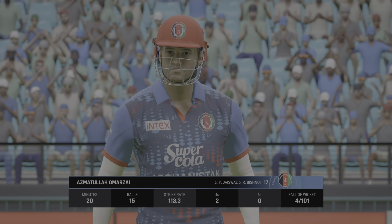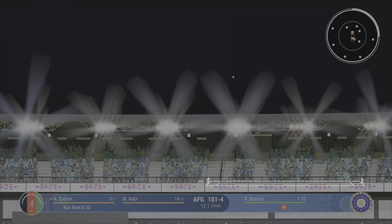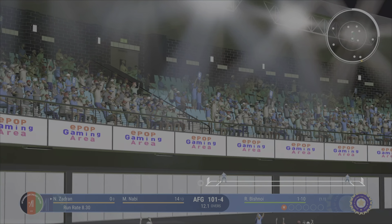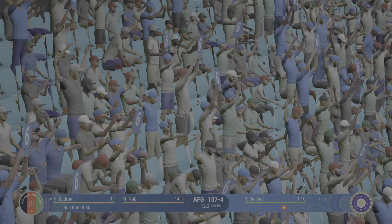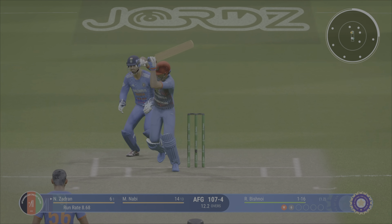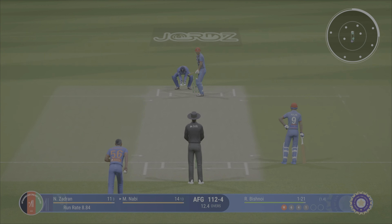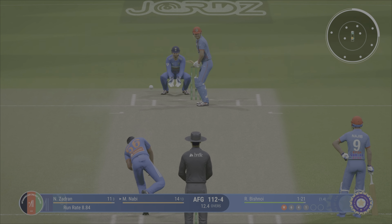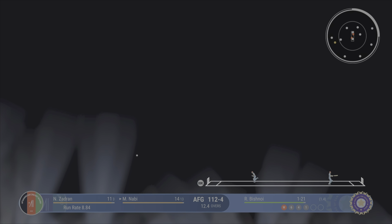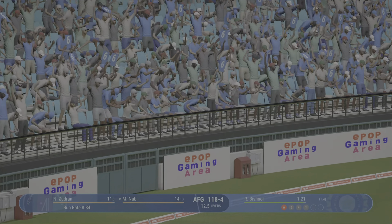Quentin innings undone by a decent delivery. Zadrin — stand and deliver. Holds the pose as the ball goes straight over the bowler. Six more. Sometimes you've just got to accept it and move on. Power and precision in that shot. That is huge. Enormous. Massive. Gigantic. Take your pick. Hit that one.